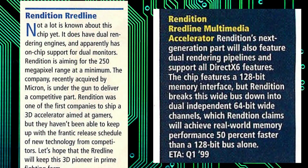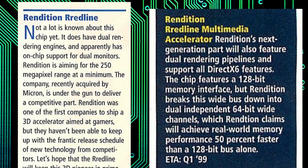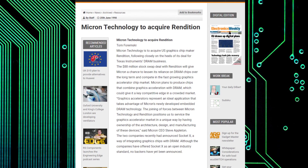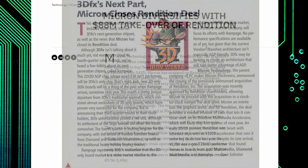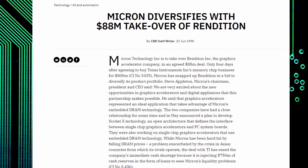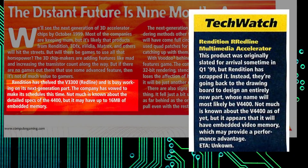Rendition tried to play catch-up again with its 3000 and 4000 series of chips, which certainly looked promising on paper. However, by this time the company was struggling to survive, and a buyout by Micron Electronics put paid to these ideas, as Micron were more interested in making integrated graphics solutions and certainly didn't want to go toe-to-toe with 3DFX and NVIDIA. Both the V3000 and V4000 chips were eventually cancelled in the early 2000s.